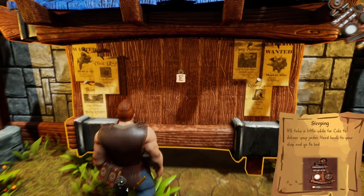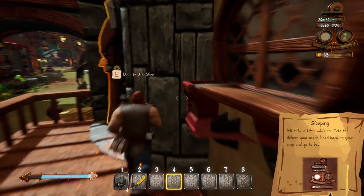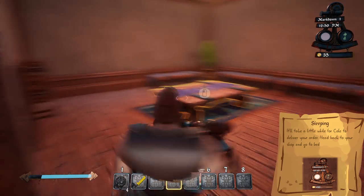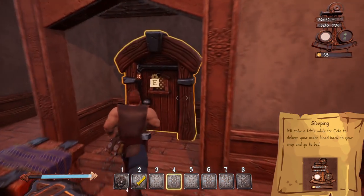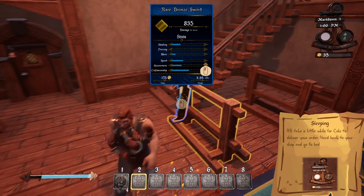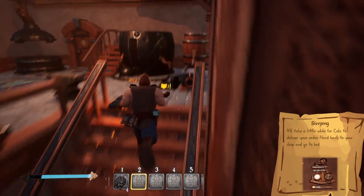Now we have to go inside and go to bed. I'll show you where the bed is. There are certain doors in here that aren't available just yet. What if I could put weapons on these stands? Let me try — yes, cool! There's a weapon stance option. There's a lot of these doors and they're just not available in the demo.